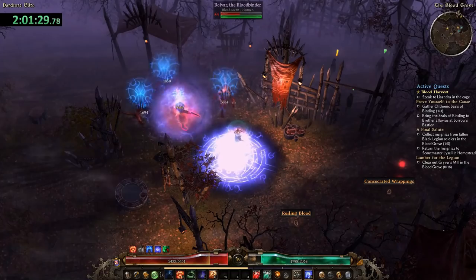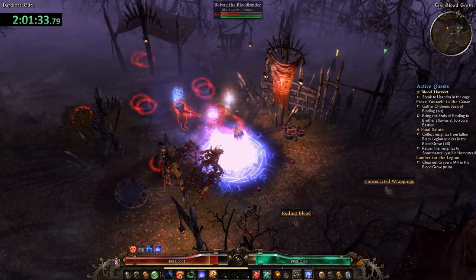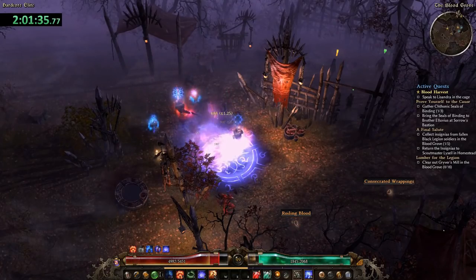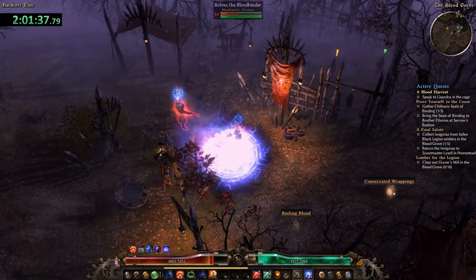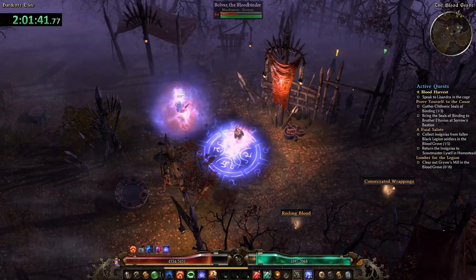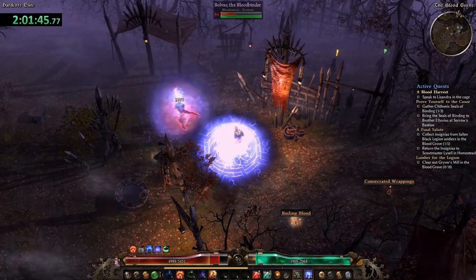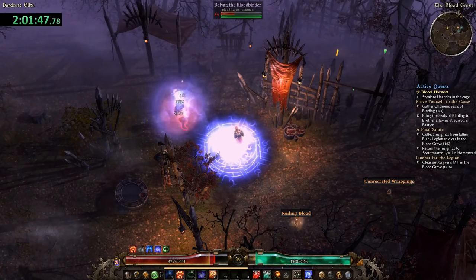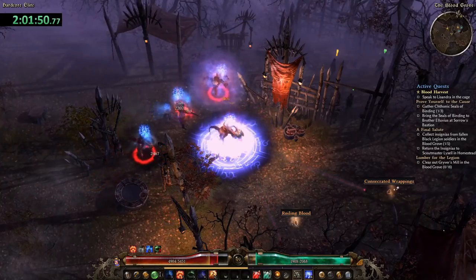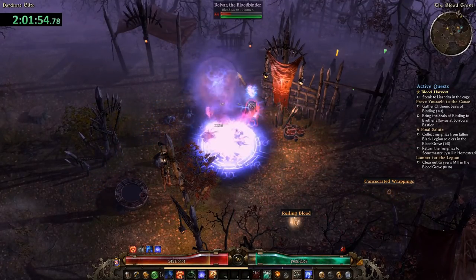Another common sense thing you can do to level faster would be to use a movement skill — I didn't, but you should. Picking a skill that does more damage than Word of Pain would also help a lot: something like Force Wave, Vire's Might, Frozen Sky Shard, or Summon Skeleton are all pretty good choices. So don't be a noob like Jon Burgundy: turn your quests in, deal more damage, use a movement skill, and drink those XP pots.